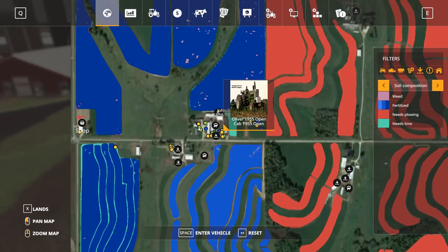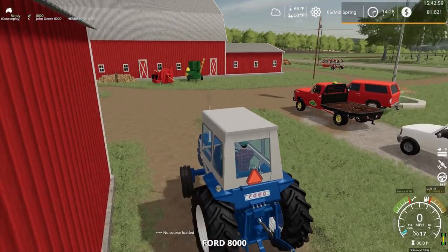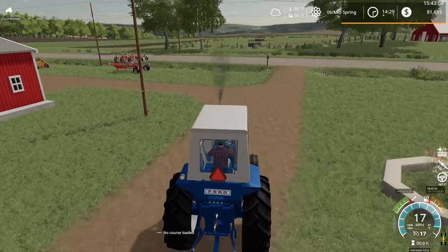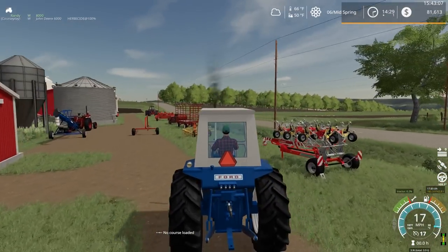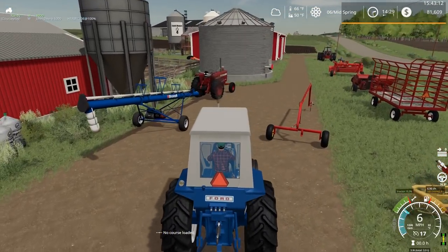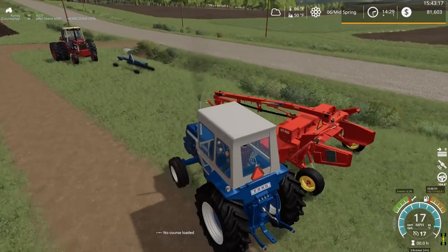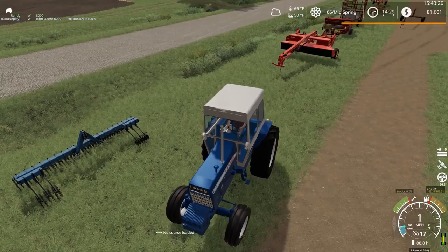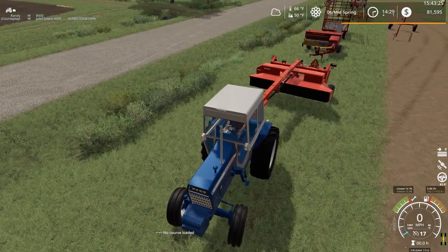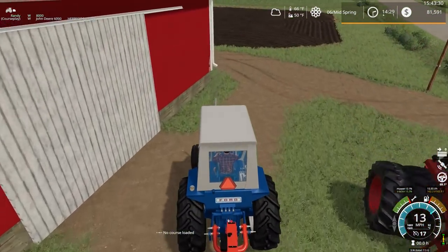Let's grab a tractor. The Ford tractor seems like a good one to run the mower with — I haven't used this tractor in this series yet. The rear of this tractor just doesn't quite look right, does it? Oh, that's right, we've got that weeder there as well — gotta remember that. We should put that to use at some point with a small tractor.